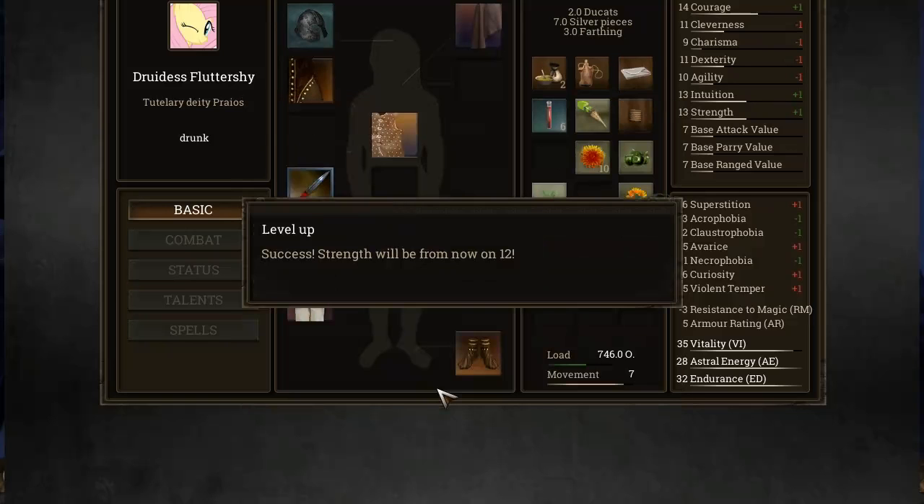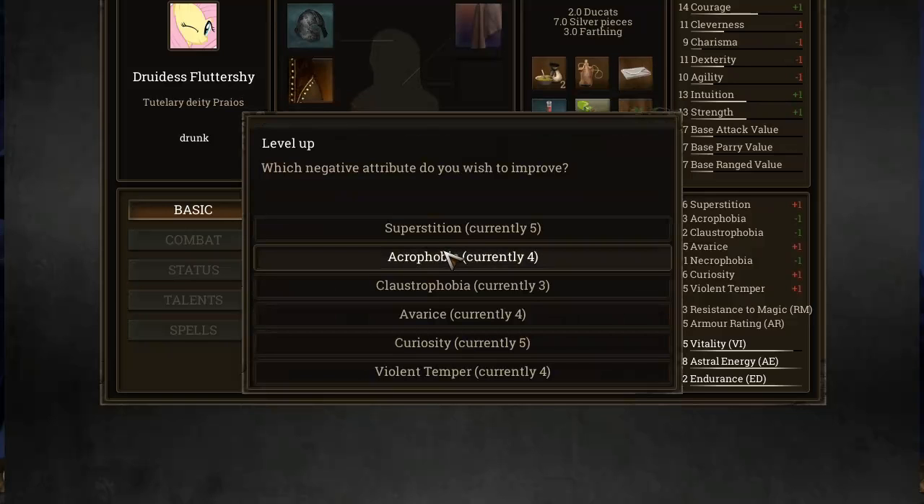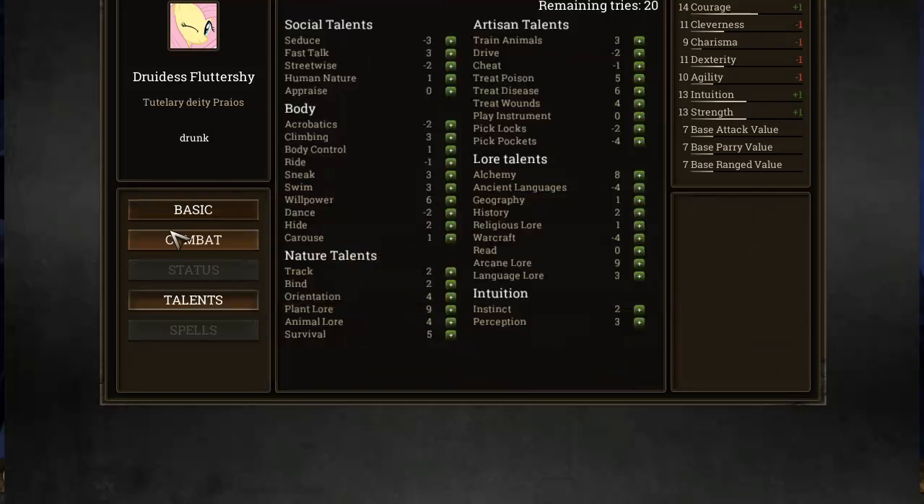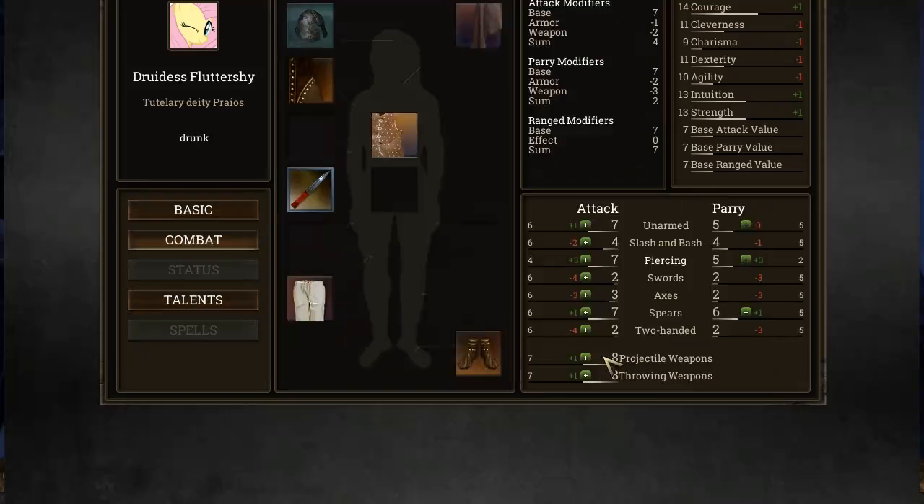I'm going to go for more strength and less acrophobia. Skill improvements, combat - definitely more piercing.